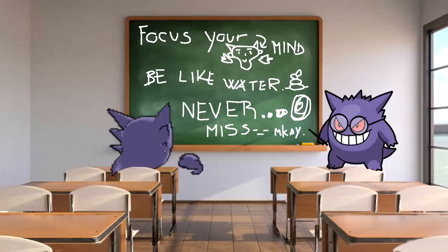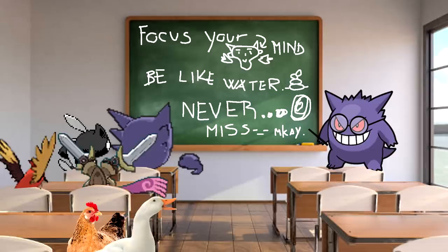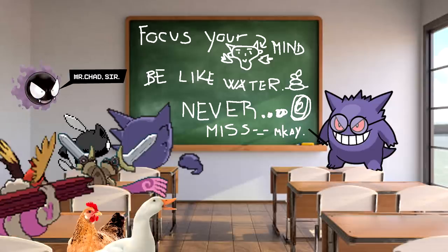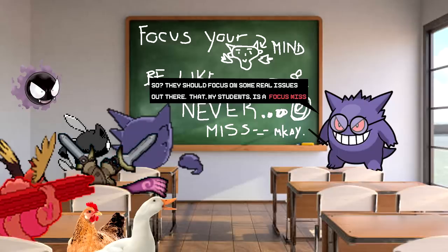On the physical side, you have the likes of Sneasel, Thwackey, Combusken, Fletchinder, Doublade, and Gurdurr acting as some of the scariest Pokemon in their respective tiers. With their massive Eviolite-bolstered bulk, Gurdurr and Doublade's defensive utility was substantial as well.